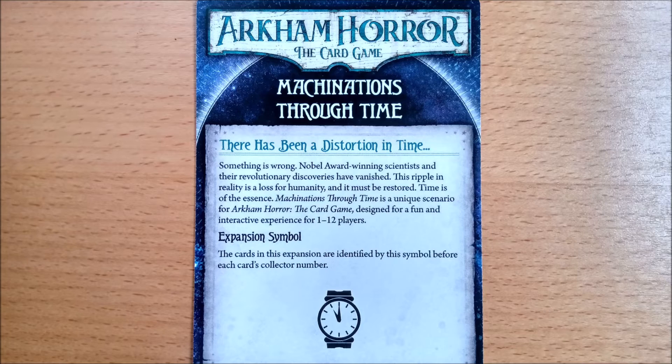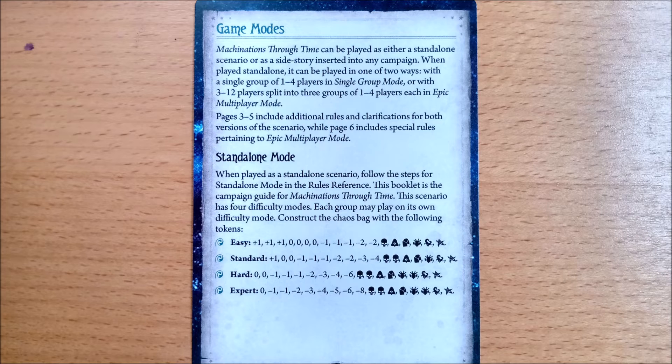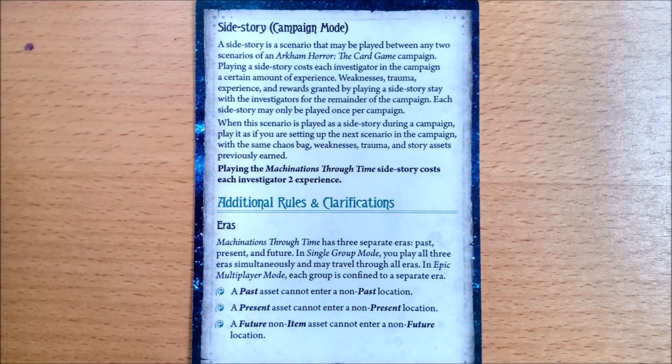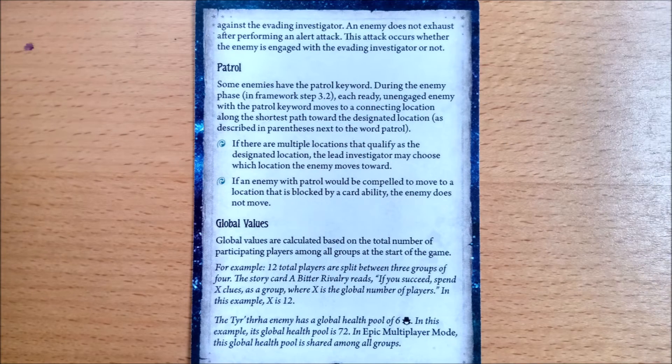Page 1 has the expansion symbol, which is very thematic. Page 2 lets you know you can play in standalone or side story mode and has the standalone chaos bag setup for all four difficulty levels. Back in the day, standalone packs would only come with two difficulty levels, which sucks because everyone should play on easy. Page 3 lets you know this will cost your investigators two experience if you want to insert this between two of your campaign scenarios. There are two non-core rulebook keywords in this scenario and they have remembered to include the rules on how they work.